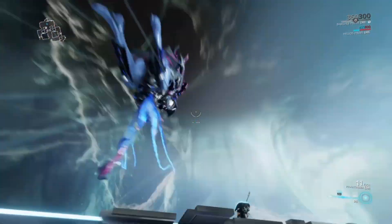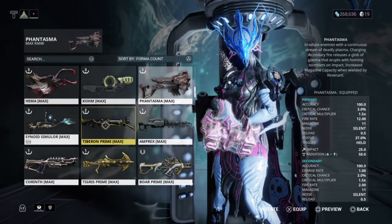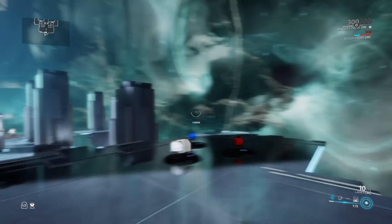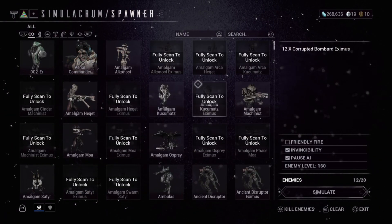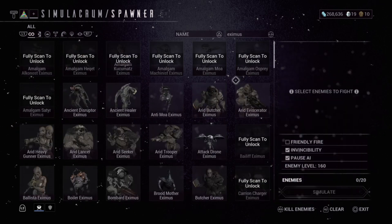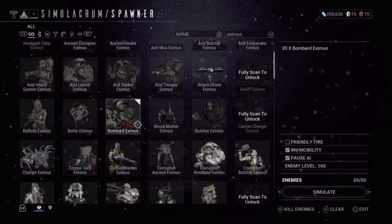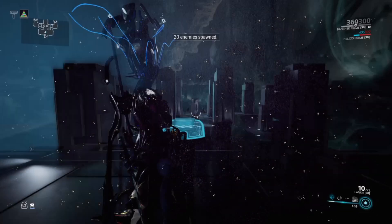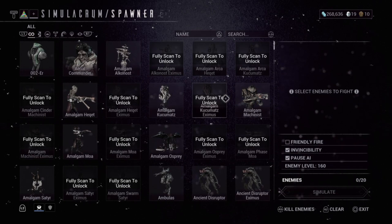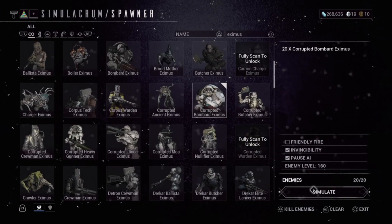I'm going to switch to maybe a Lanka so you can see the damage numbers more clearly. Let me kill these enemies first, then set up Corrupted Bombers Eximus — 20 of them — and simulate again.